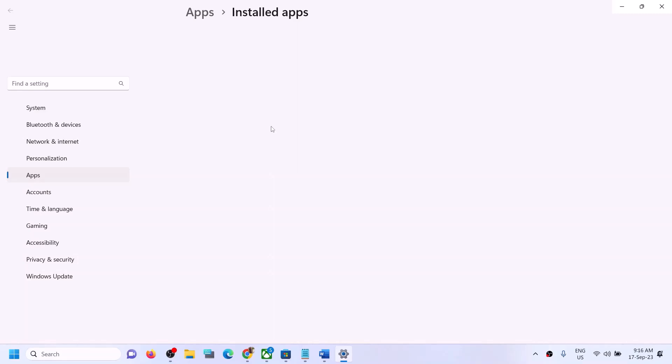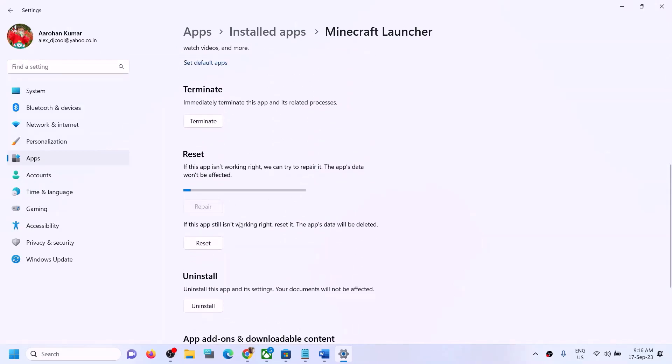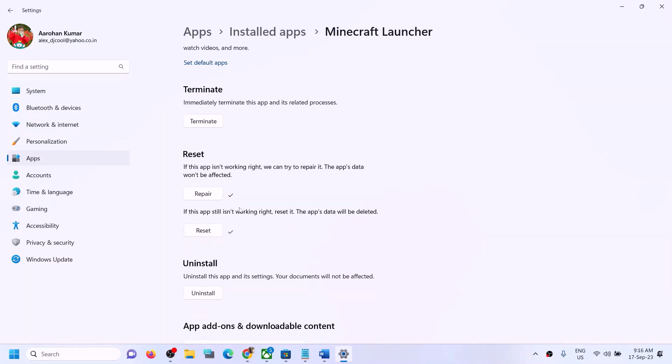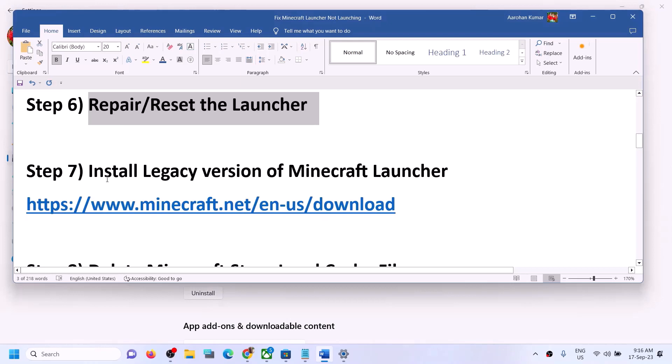If it's still not launching, the next step is to repair or reset the launcher. Type 'Minecraft Launcher' in the Windows search box, right-click on it, and click 'App Settings'. Scroll down and click on 'Repair'. After the repair, try to open the Minecraft launcher. If still facing the problem, click on 'Reset', then try to open the Minecraft launcher again.